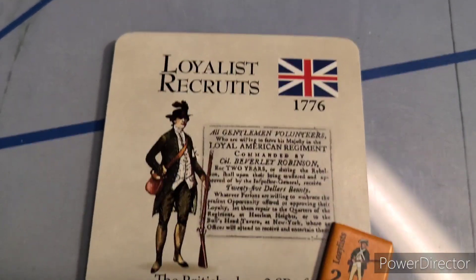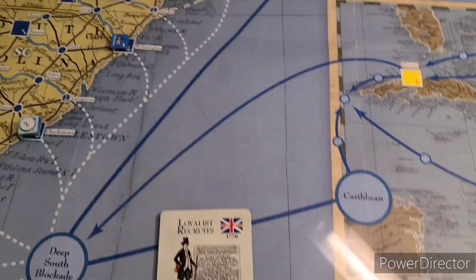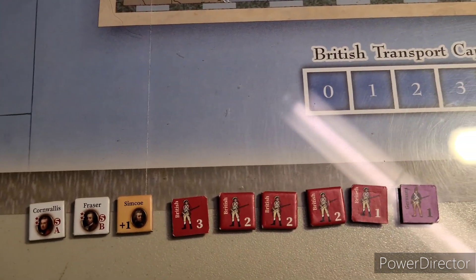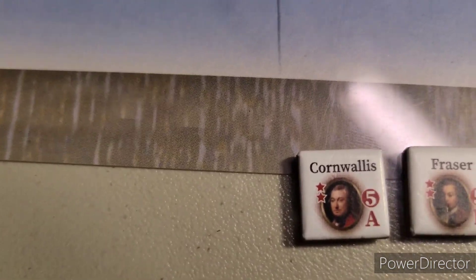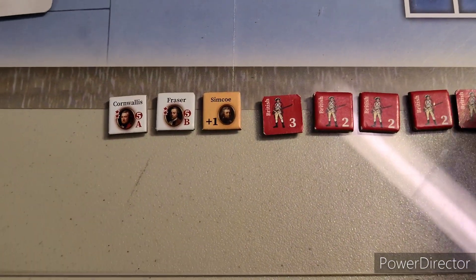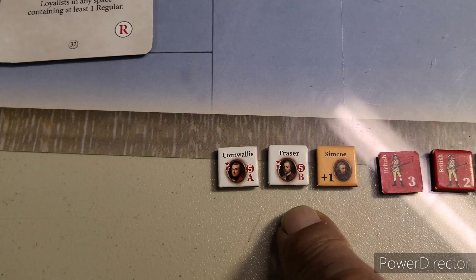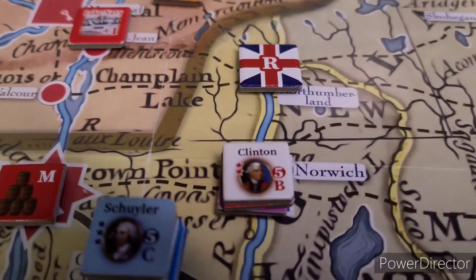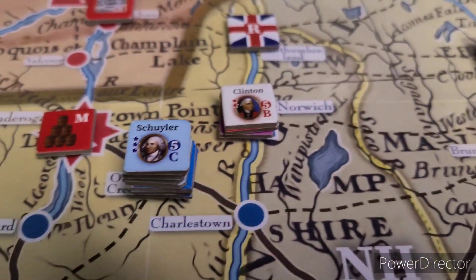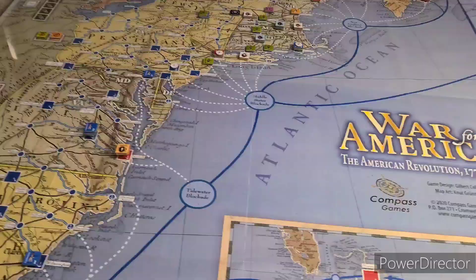First we're going to play a card — loyalist recruits. We're going to get a couple of strength points. Any space containing at least one regular, that one space will be Fort Ticonderoga. Now we have a bunch of units down here. Cornwallis, only being a two-star, can only command ten of these, so we're going to put these loyalist units in here. Then we're going to activate Frazier and he's going to take out the excess and move over there and bolster Clinton's position in Norwich.